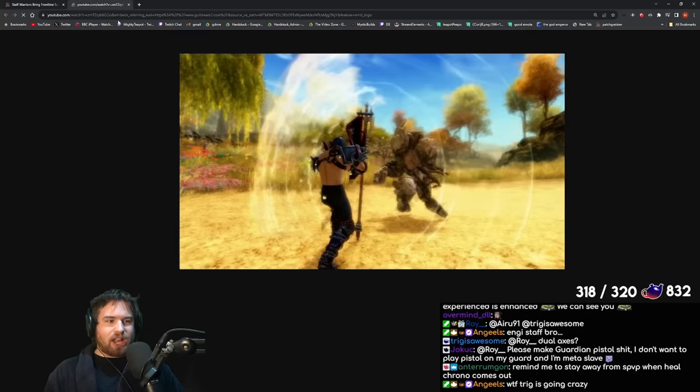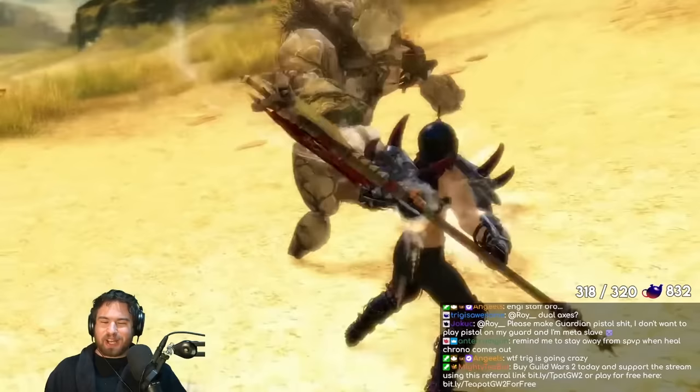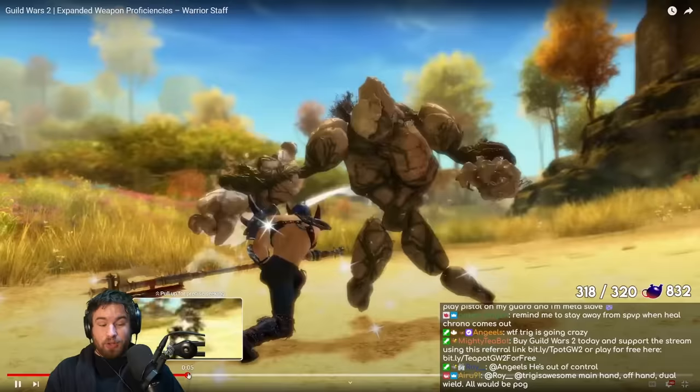Let's watch it in full screen — let's have a giant video. Look at this. I like the Warrior here. We've got some leaping going on, some spinning. A lot of the animations here are kind of from Revenant and from Thief. It looks really cool, really acrobatic and dynamic, all this kind of stuff on the Warrior.